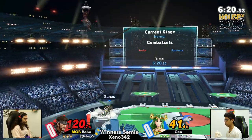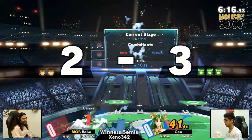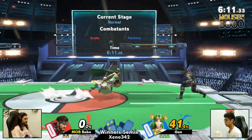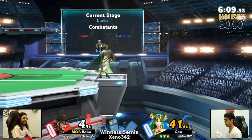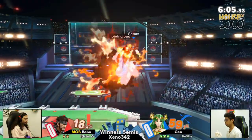Something a little crispy there from Bobo, but not following up enough for it to be super crispy and getting caught by that up air. This is what makes this matchup a little bit hard — it's those up airs from Palutena, because a lot of snakes will opt to go very high. Deleted.